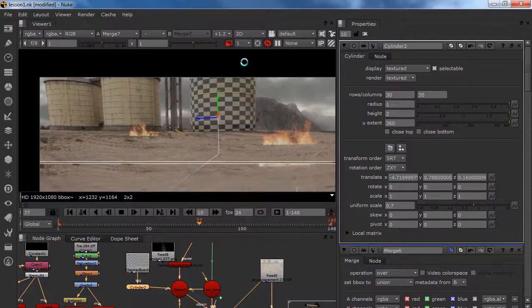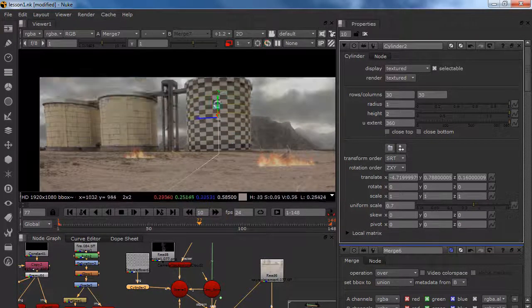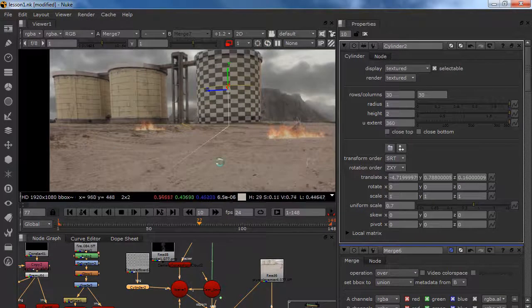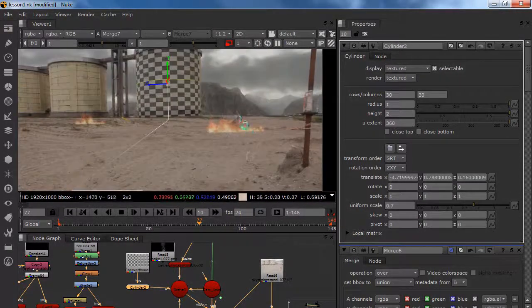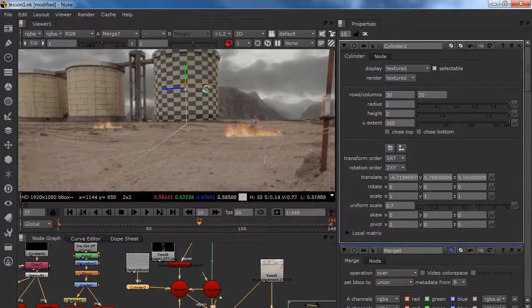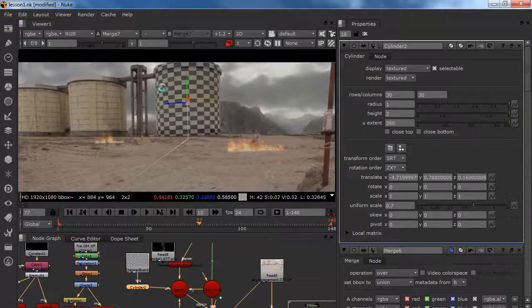So we can just project a lot of stuff on here — we can put a logo, we can do the destruction which is what we are going to do. We can do a lot of stuff with it. So in this lesson we created our debris, put it in the right 3D space, and helped with integration. We prepared our cylinder for the building and in the next lesson we are going to work on the destruction of it.